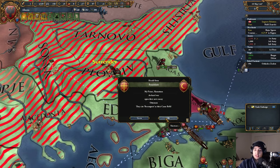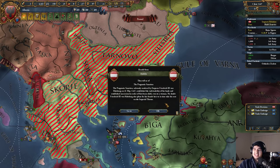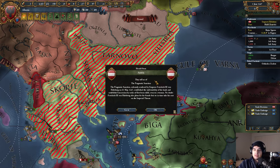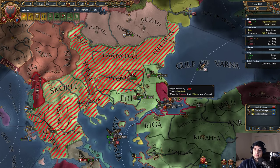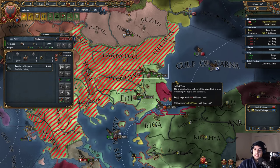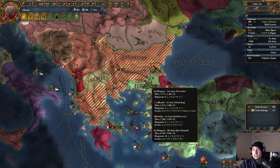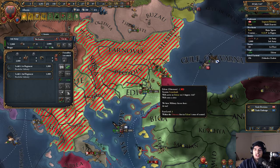The Byzantines declared war on the Ottomans, citing reconquest. They've got a Pragmatic Sanction! The Pragmatic Sanction, solemnly rendered by Emperor Frederick III von Habsburg on May 31st, 1447, established the indivisibility of his lands and succession by firstborn child, even to a woman. Females can become Emperor! I can't believe this — this changes everything!